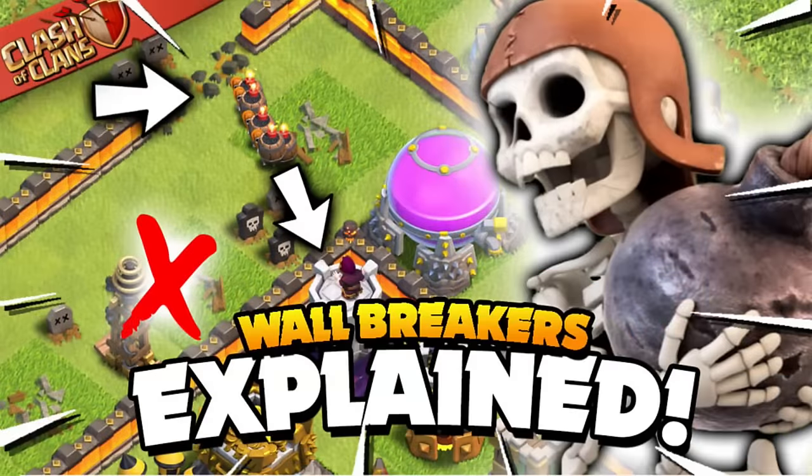They're a little trickier to get in and at eight housing space you probably only want to break two to three layers before switching to Jump Spells, but they are very reliable and I would highly recommend them. I did a Wall Breakers explained video that goes much more in-depth on how to use them, since they share the same AI as the regular Wall Breaker.